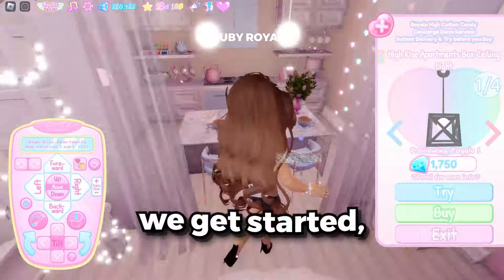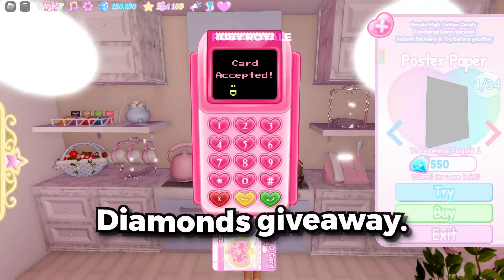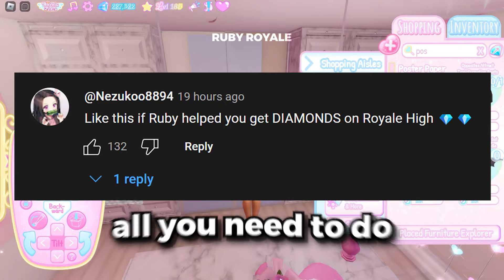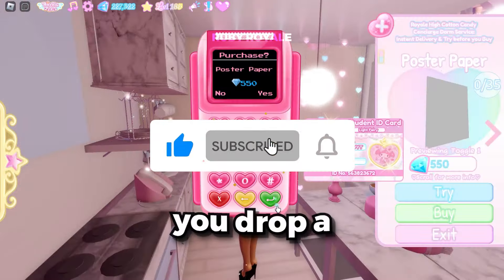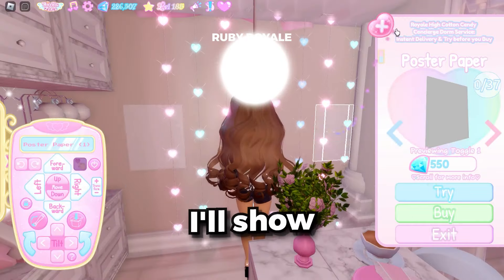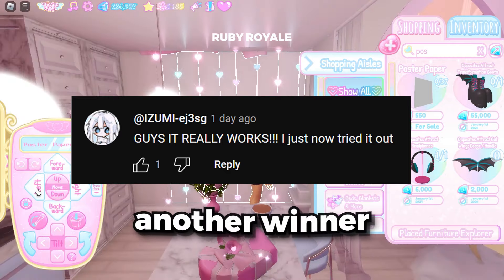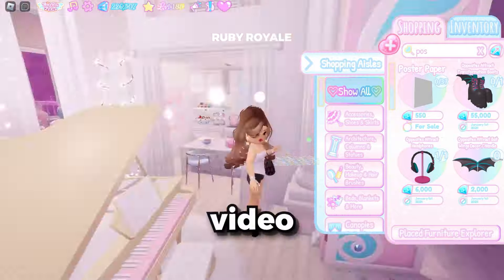But before we get started, let's take a quick moment to announce the winner of yesterday's Royale High Diamonds giveaway. As you guys know, I give away 40,000 diamonds to a lucky subscriber every single day. If you want to win, all you need to do is subscribe to my channel. When I post a video, make sure you drop a like on it and comment. So let's go ahead and pick today's lucky subscriber. I'll show the winner on the screen. Congratulations to today's winner. We will be picking another winner in the next video, so if you want to win the next one, just drop a like on this video and subscribe.